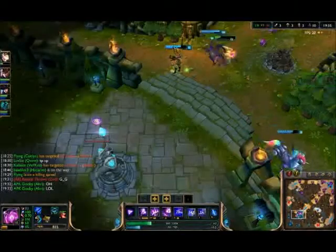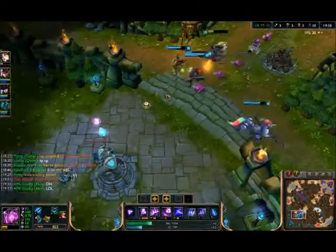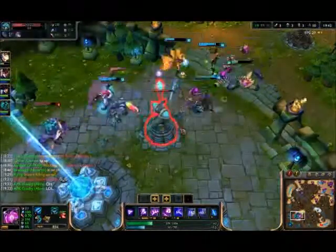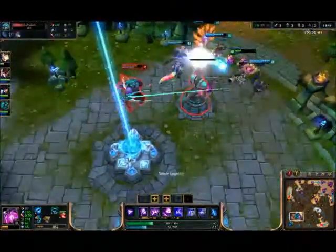When something like that is happening — where it's somebody without a lot of AoE and he's trying to burst down one target — if you clump up, he'll sometimes misclick on the opposite of what he wanted.